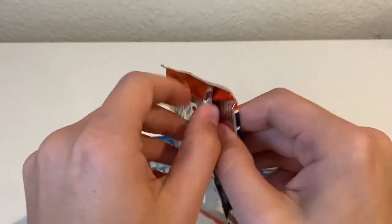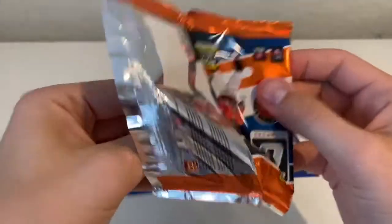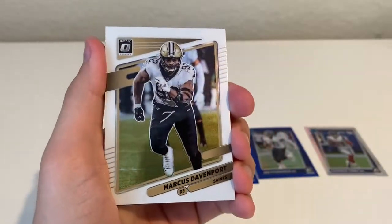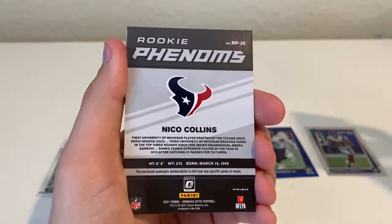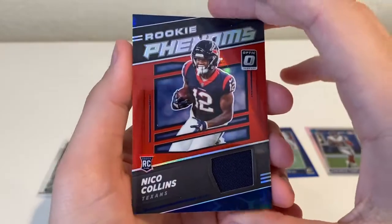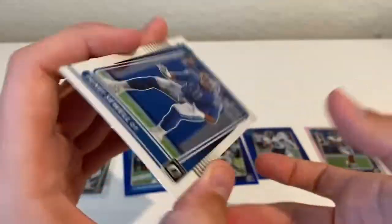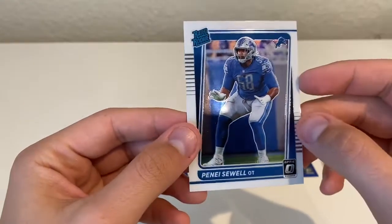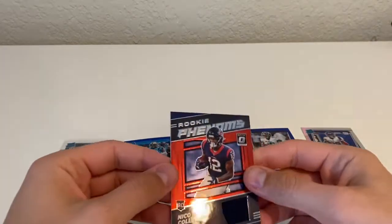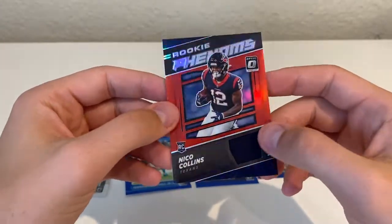So last pack here — this is probably going to be our mem card. Carson Wentz, Marcus Davenport, and there is our mem card of Nico Collins, finishing it off with the Panini rated rookie. So all together, there was our mem card.